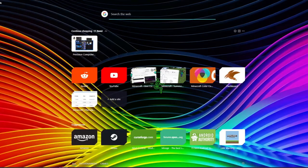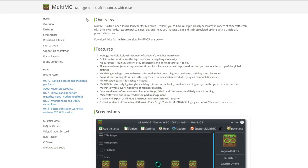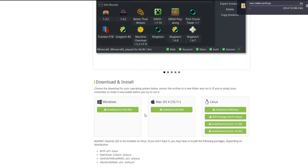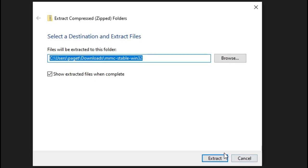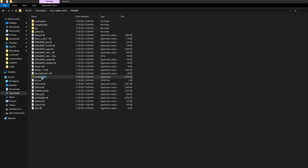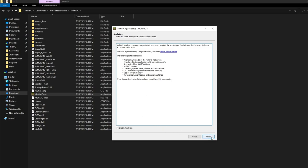First thing you want to do is get MultiMC — go to multimc.org. If you already have MultiMC you can skip ahead in the video, but for those who don't, I highly recommend it. You're going to download the stable build, extract the file, and run the .exe. Choose Java 1.8 for now unless you're playing 1.17.